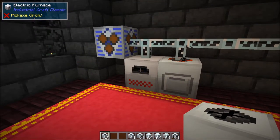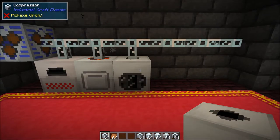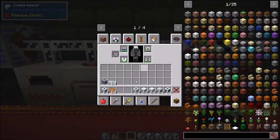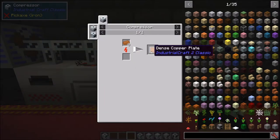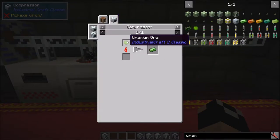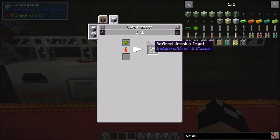Next up we have the compressor. Inside it has the same GUI layout as normal. You can use this for crafting dense copper plates — if I throw copper in there you'll see it starts running and it's going to make a dense copper plate. This machine is fairly slow, similar to the macerator. In addition, you can use this for uranium: if you mine uranium ore and run it through the compressor you're going to get refined uranium.